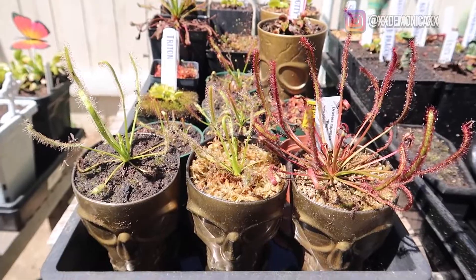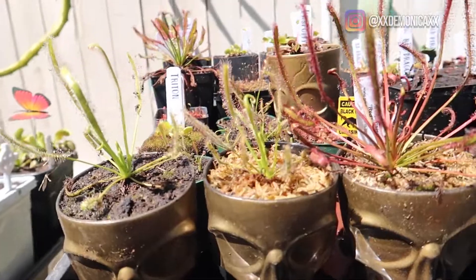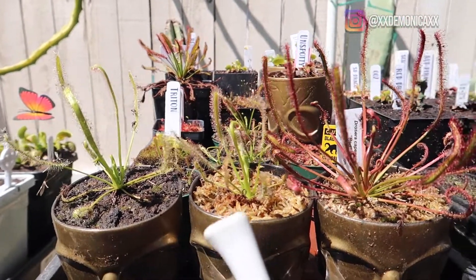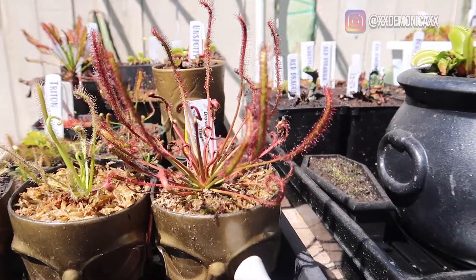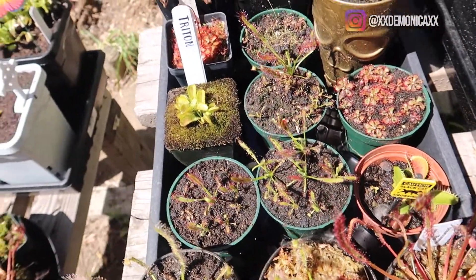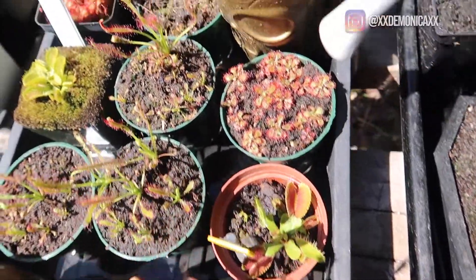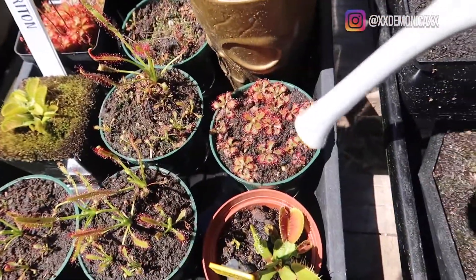Now here we have the Droseras. I have these two that are Albas. I did make a video because I want to experiment to see which one grows better — I have one in 50/50 peat moss and perlite, and then I have one in full sphagnum moss. This is Red. These are just babies that ended up growing in my plants; when I repotted them I put them all together. This is a Typical — I need to repot that. These are Drosera Spatulata which came from this plant; I'm actually going to give these to a friend.